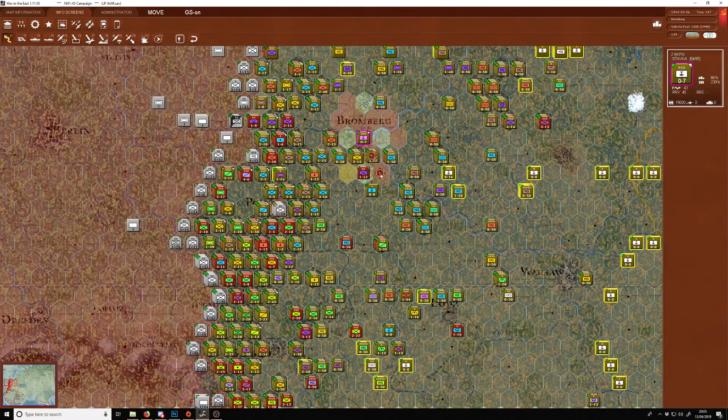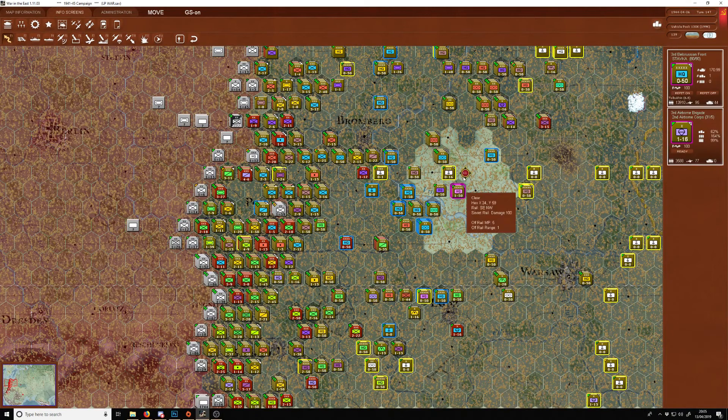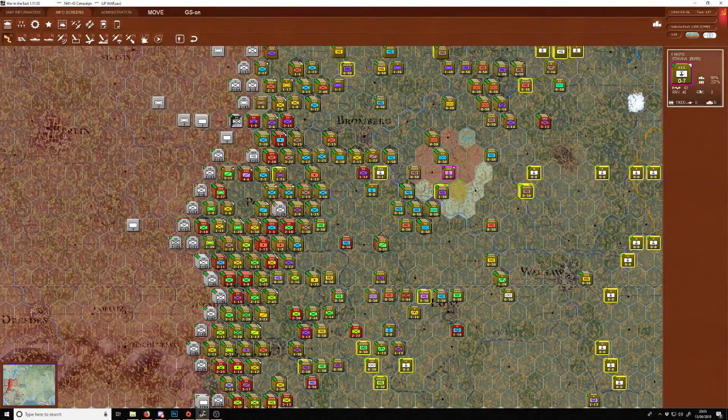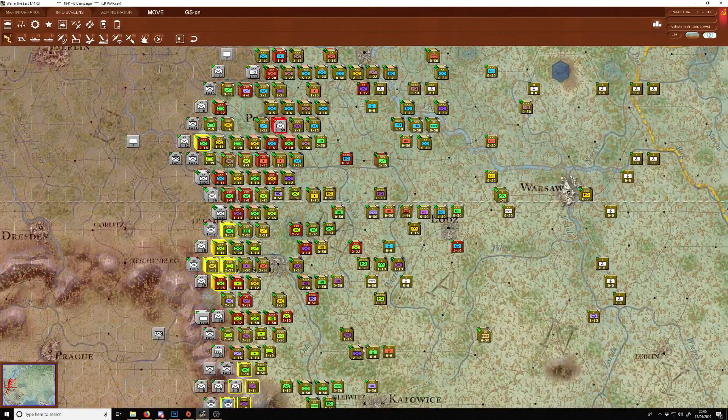There seems to be a lot of thought here. Still want to take 10,000 casualties there. First thing I'm going to do is wipe those guys out. I won't use this guy — he's one of my few units that can actually advance.